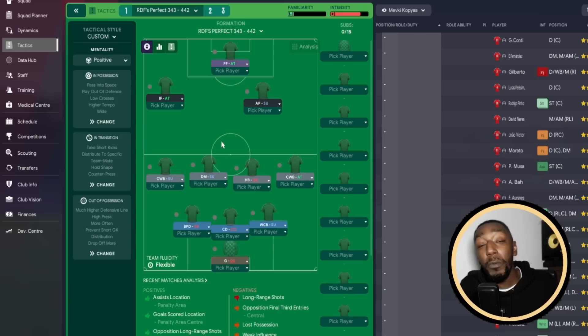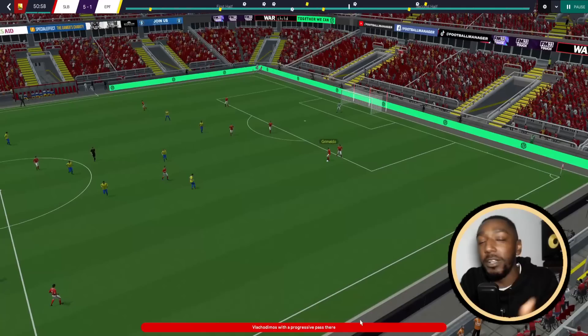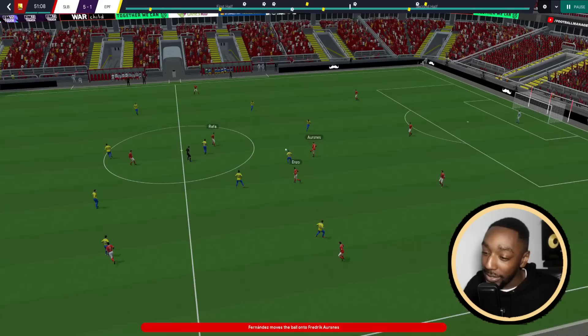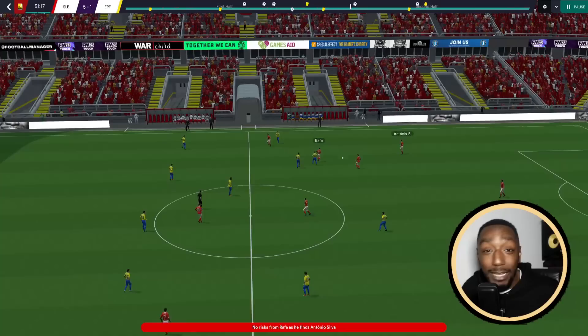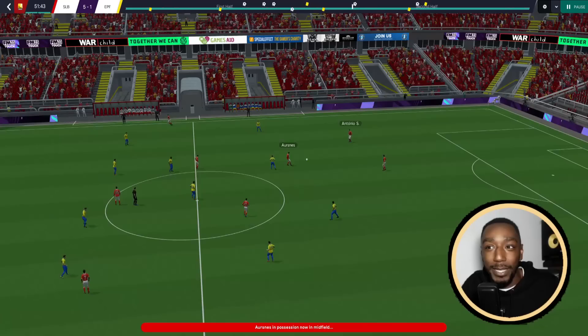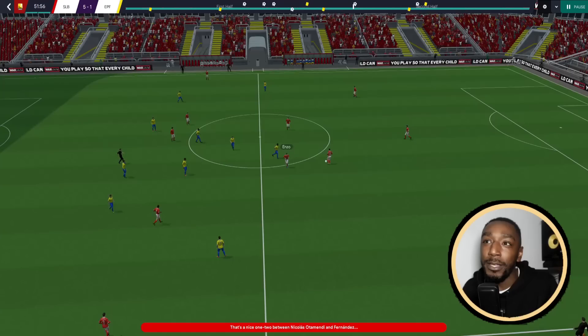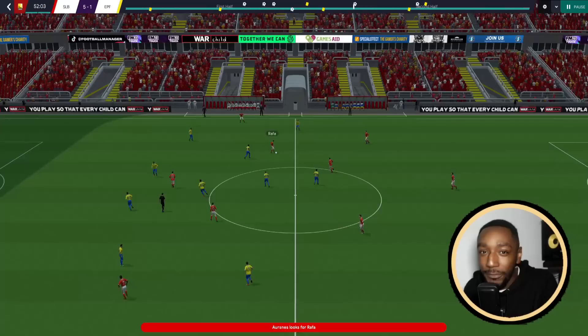The second formation uses the exact same player roles. I must stress: this video is less about results. I used Benfica because they're a very good team in Portugal, which lets me see how the tactic is working. It doesn't work if I use a team predicted to finish 12th to 15th - the players aren't good enough. It makes no sense using a halfback if the team doesn't have a quality halfback, or two complete wing backs if the wing backs lack good crossing and pace. We won't see the tactic's potential with lesser teams.